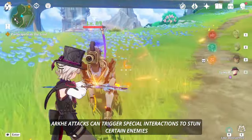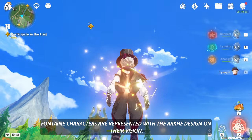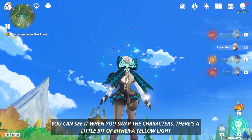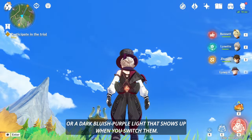Ousia and Pneuma blocks can also be found in the overworld, used to create an annihilation reaction. Arkhe attacks can trigger special interactions to stun certain enemies and solve certain puzzles in the environment. Fontaine characters are represented with the Arkhe design on their vision — you can see it when you swap characters, with either a yellow light or dark bluish-purple light showing up.